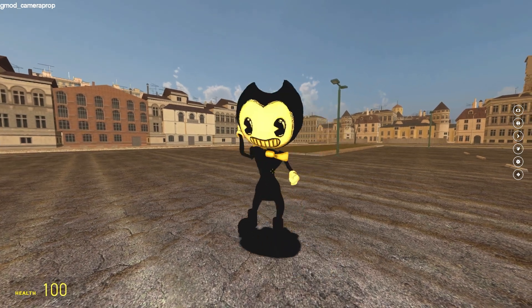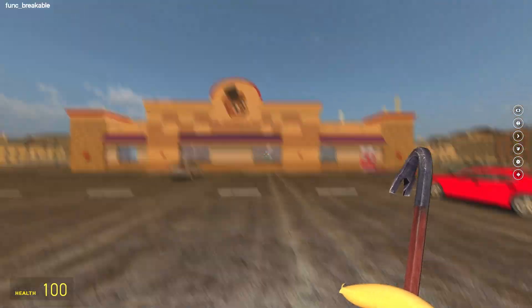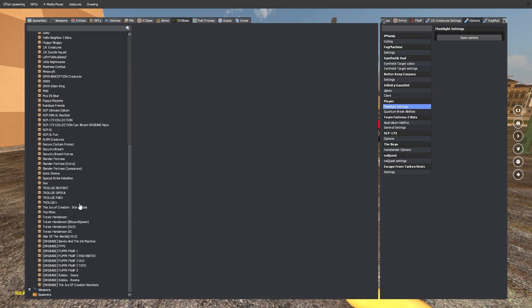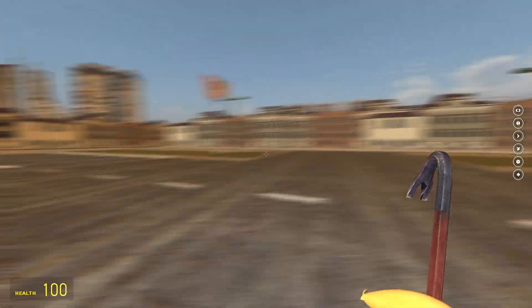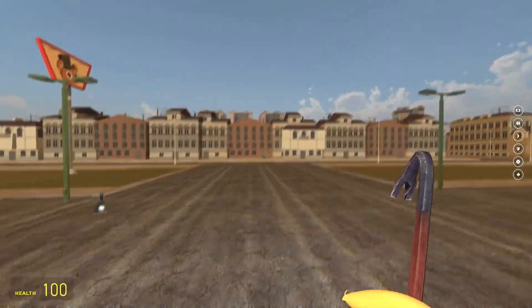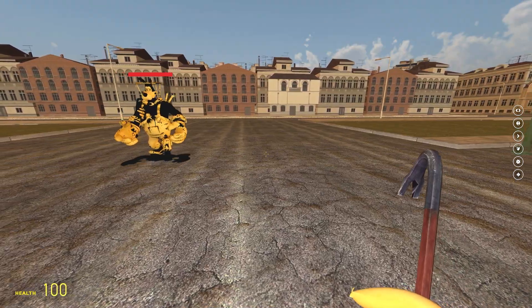Hello everybody, welcome back to some more Garry's Mod. Today I'm going to be doing Brute Boris in the FNAF Freddy Fazbear's Pizza map and let's see what happens. I want to see how this awesome Bendy and the Ink Machine mod is gonna work in this map and against other NPCs. Shout out to Why Not Boy.